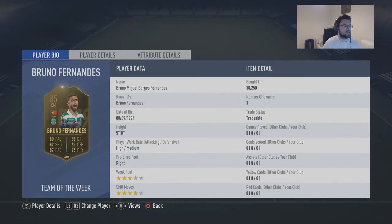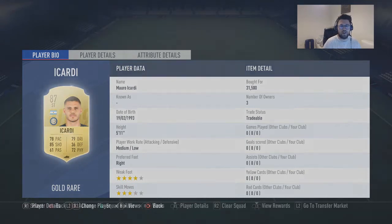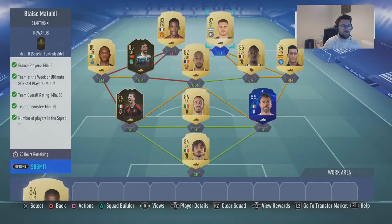Then you've got Bruno Fernandes, which is my second inform. And then we've got Brahimi, which I've put in as an 85-rated player. And then I've put Icardi in, 87-rated. If you guys wanted to, you can swap Icardi for like a Gueye or a Matuidi, and then swap Nzonzi into like an 84-rated sentiment.